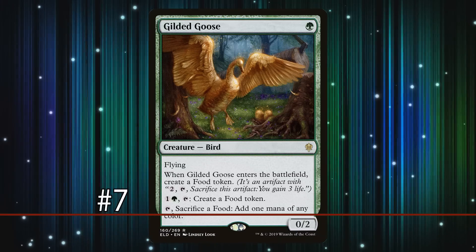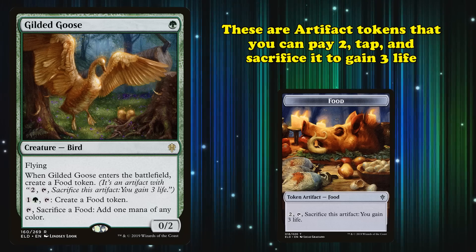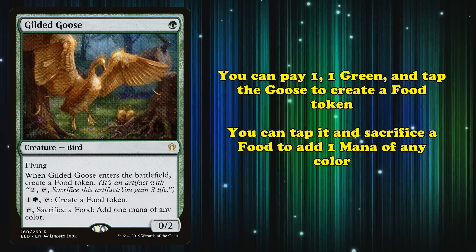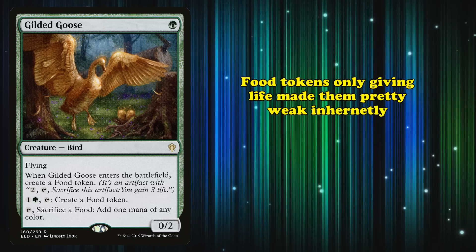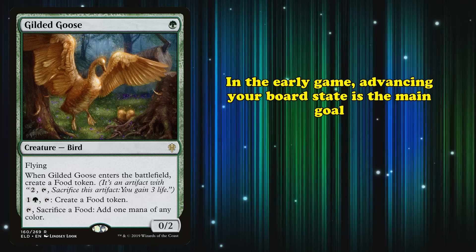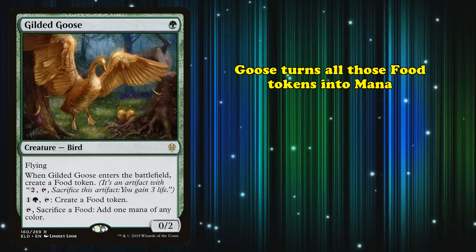Coming to number 7, we have Gilded Goose. This bird costs a single green mana and has 0 power and 2 toughness and flying. When it enters the battlefield, you create a Food token. Food tokens are artifacts that you can pay 2 generic mana, tap, and sacrifice to gain 3 life. Gilded Goose can also create a Food token by paying 1 generic and 1 green and tapping it, or you can tap Gilded Goose and sacrifice a Food token to add one mana of any color. Food tokens providing only life meant they were inherently weak on their own, especially in the early game where spending mana on cracking one is generally inadvisable.